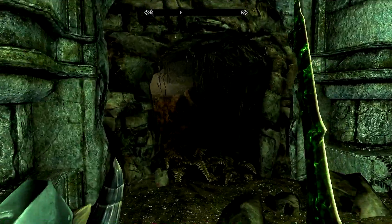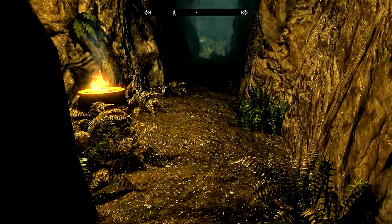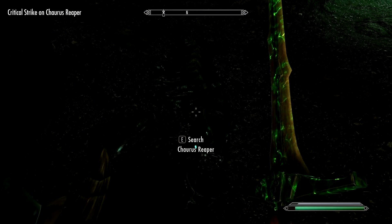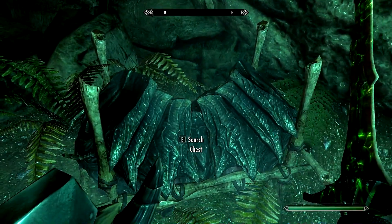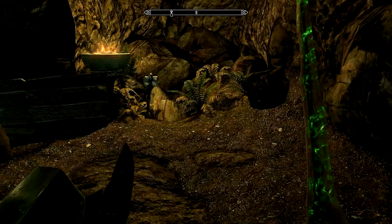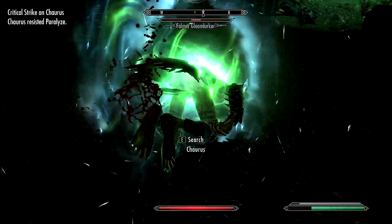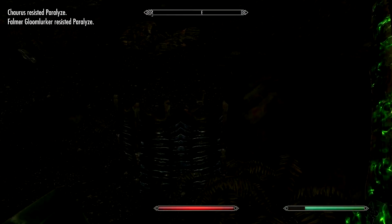That was a master lock — I hope I missed something in there. What is that? Oh, not one of those Chaurus things. Chaurus Reaper. How do you pronounce that — c-h-a-u-r-u-s? These are Falmer creatures when they look like that. Hello, Gloom Lurker. Why are you frozen? Frozen and poison paralysis. These guys use a lot of poison.